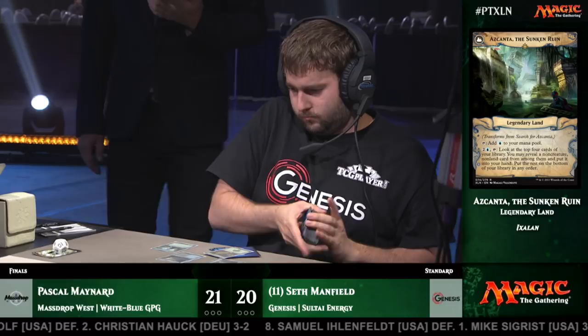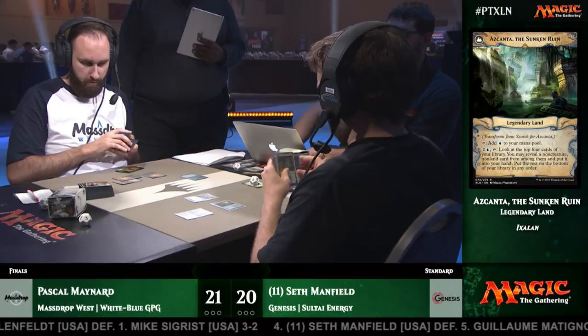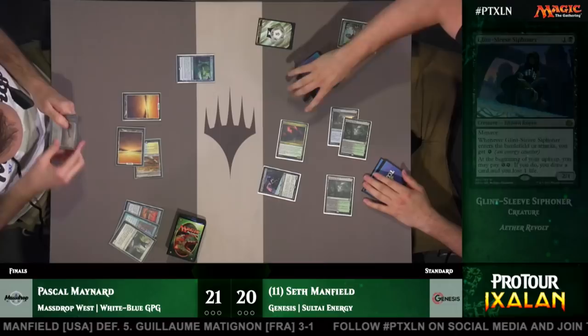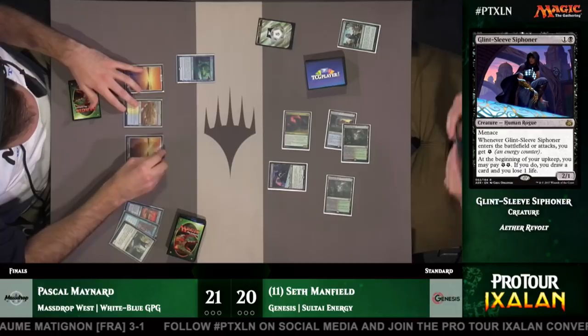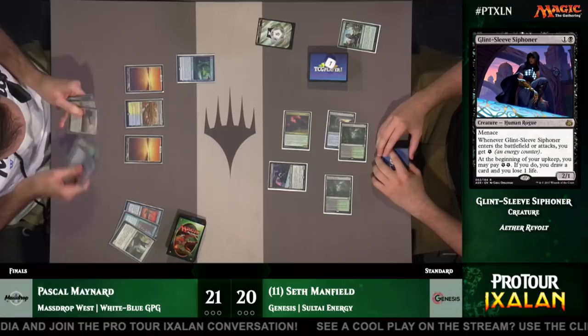We are playing a best-of-five here, so the first person to get three game wins will be your Pro Tour Ixalan champion. We're going to play two games pre-sideboard, and then after that the players can bring in cards from their sideboard. There's a Glint Sleeve Siphoner, which is going to get two energy for Seth Manfield. This is exactly the type of start Seth was looking for — turn two Winding Constrictor. As the deck basically revolves around this card, if you get to untap and take advantage of the Winding Constrictor, it can snowball the game out of control.